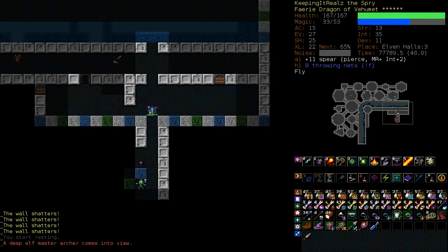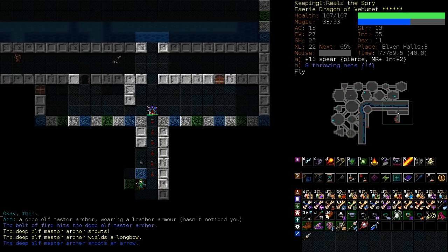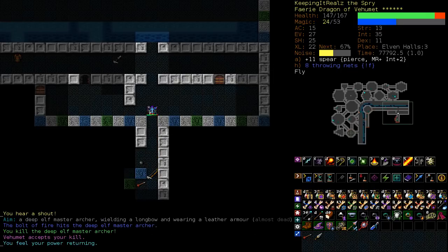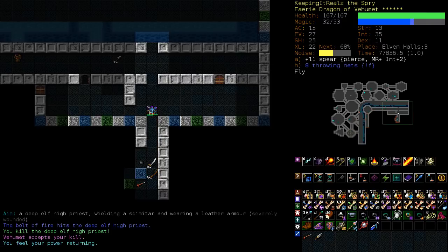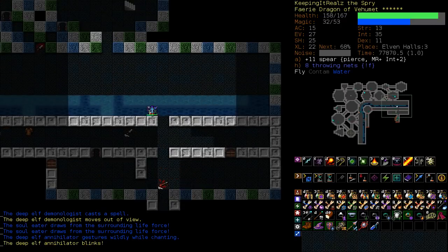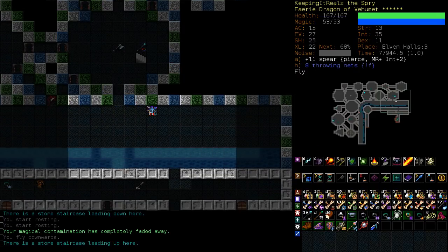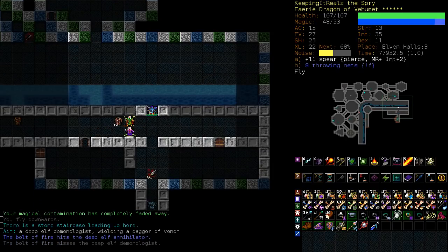I'm going to rest to get high HP back. This is a master archer. He will not care about being on the other end of deep water because he's ranged — he'll just happily shoot us. But it's alright. When you're fighting these elves one at a time, it's usually fine. Now we need to start running — we've got two of the scary ones at once. The annihilators are scary on their own because of their over 100 damage crystal spear.